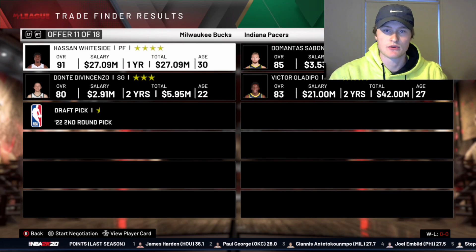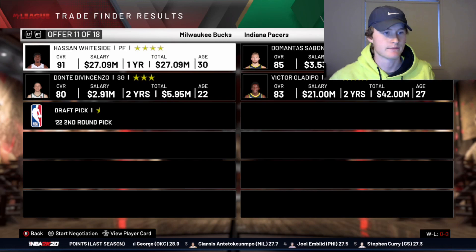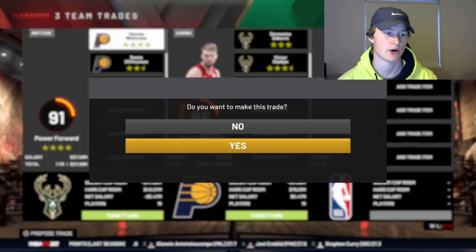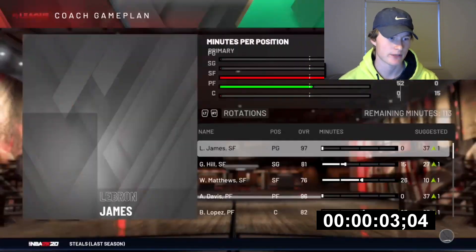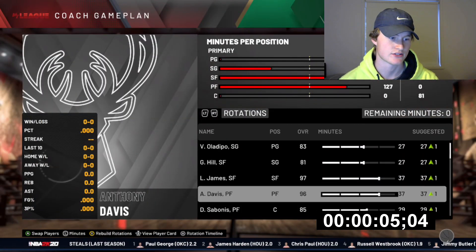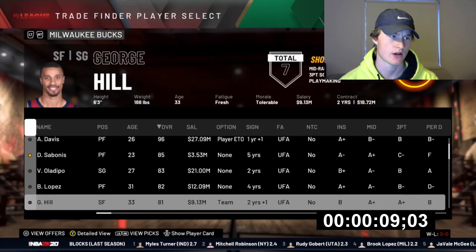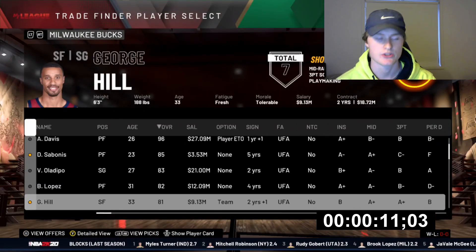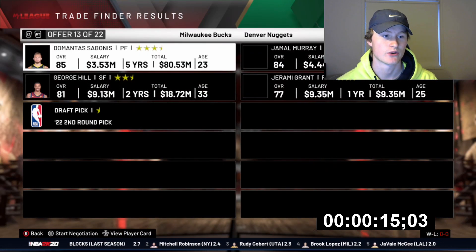We've got a trade here for Sabonis and Oladipo. Let me set up a timer real quick - three, two, one, the five-minute timer has begun! So right now we could trade away Sabonis and George Hill for a point guard, and then we just need a center for our team.